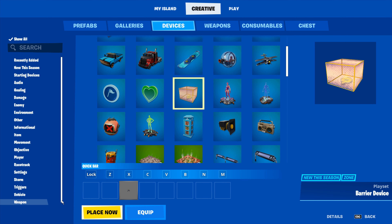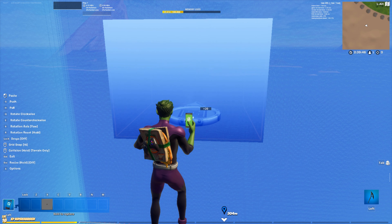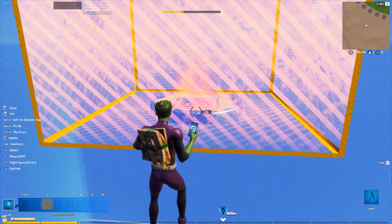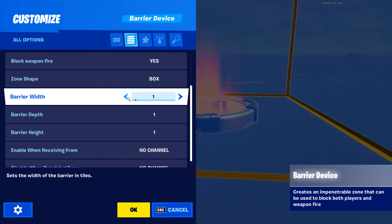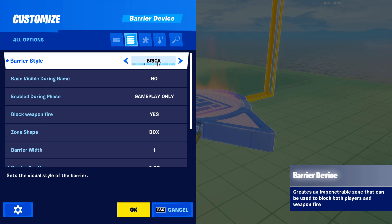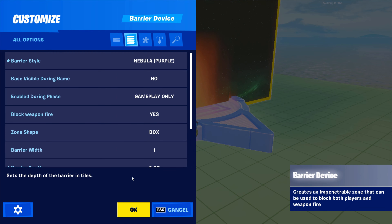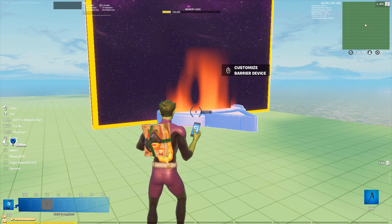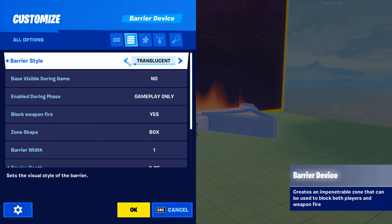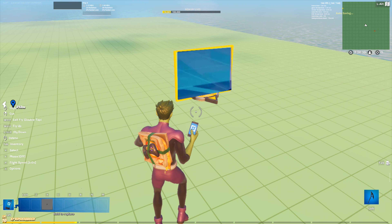My idea involves the new barrier device. We haven't gotten a new barrier style in well over a year. What if Epic added a glass barrier style? They could even add a red, blue, and green painted glass, similar to the nebula and stars barrier styles. The versatility of the new barrier device plus this style would be an incredible update and would almost instantly be used by every map maker in just about every map they make.